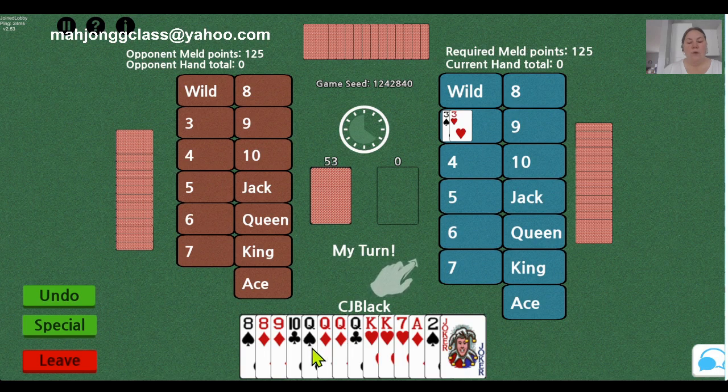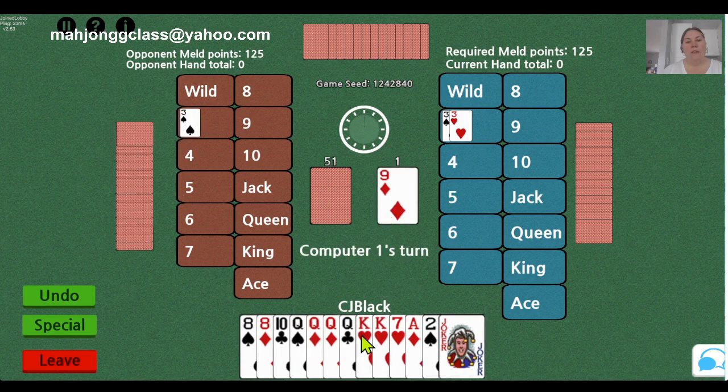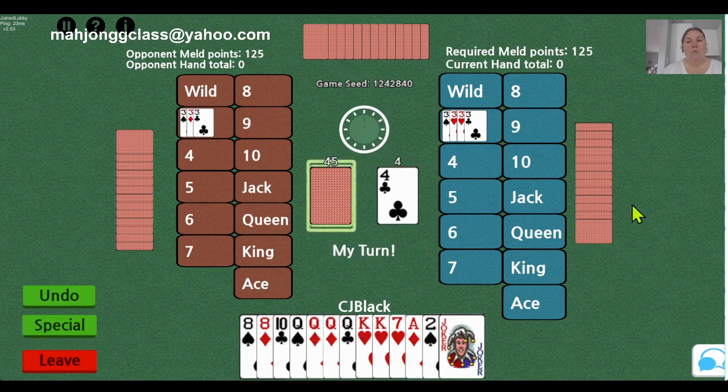It is my first turn. I'm going to discard and wait until the pack builds up and hopefully I can pick the pack. The play goes around from person to person picking and discarding and trying to create their 125 — that is our required point count on the far right at the top.